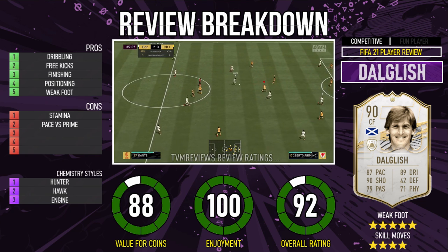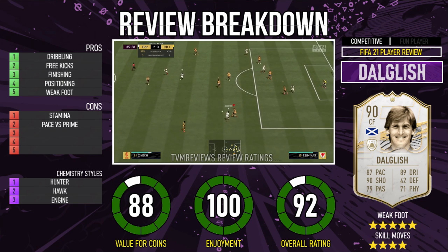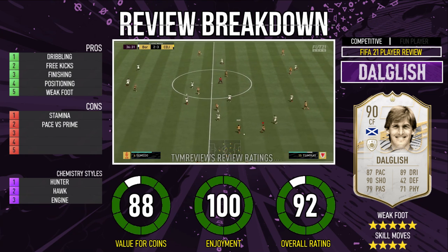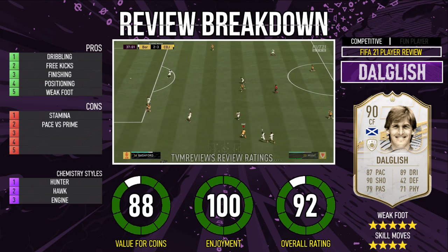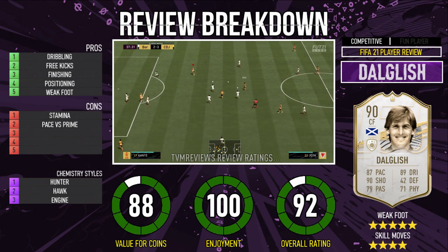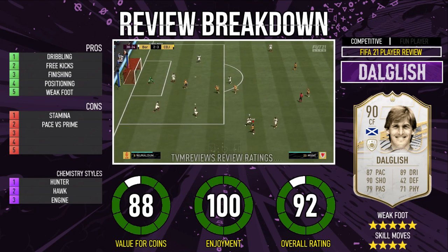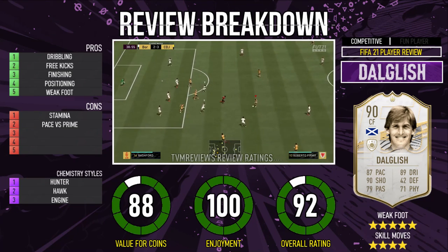If you're thinking of splurging coins on an icon — I think icons are just overinflated anyway because of who they are. But in terms of enjoyment, honestly, he barely misses a shot. He still feels very, very quick, especially if you put a Hunter or Catalyst on him. Very good on the ball, very good in front of goal, solid passing, free kicks are really nice, brilliant weak foot. It is a very, very good card. If you pack it, you are laughing. If you're a Liverpool fan, you've got the coins — I would not be against buying it, that is for damn sure.